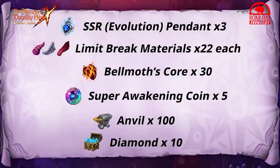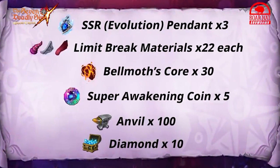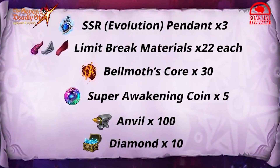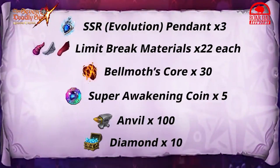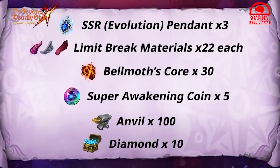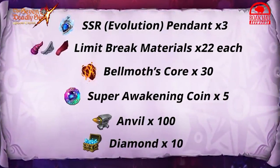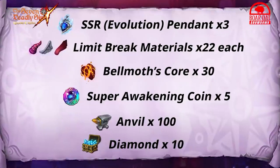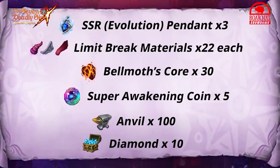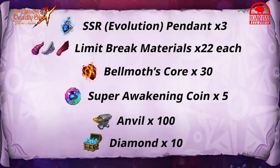This was shown on the Borehead Showdown video on the Grand Cross channel — I highly recommend you go watch it, it was pretty good. Here are the rewards on screen: three SSR pendants, good for getting about one-eighth of your character; 22 of each limit break material; 30 Belmont score; five super awakening coins; 100 anvils; and 10 diamonds. A very stacked reward set — recently they've been doing well with festival rewards.